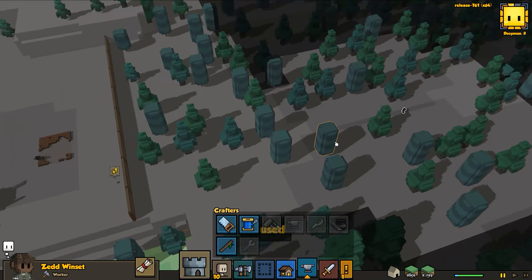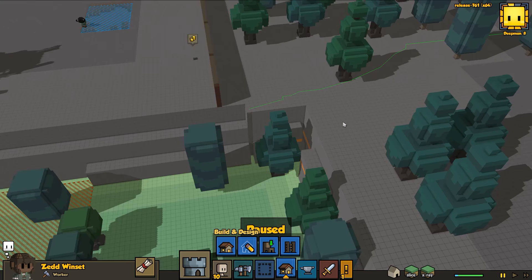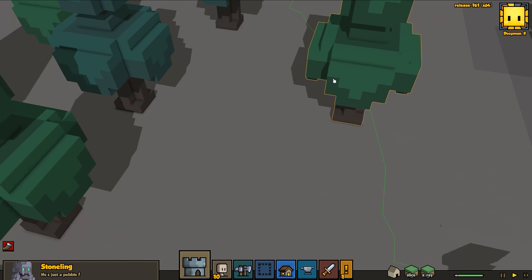More people - yay, we get a new hearthling: Zed Winset! Hello Zed! Let's pause it. Zed is going to have trouble getting home - why would they appear somewhere with no access? He's actually going to have to build a ladder over here in order to get to the village. There we go Zed, and we're going to rename you right away.